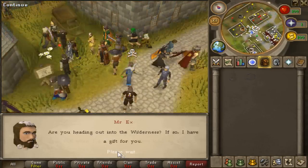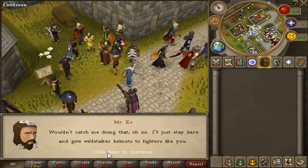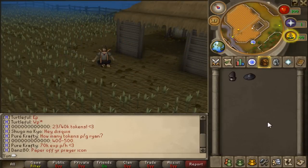As for the second hat, the Wildstalker Helmet, you can get it by speaking to an NPC named Mr. X in Edgeville. This hat tracks how many kills and deaths you've gotten during your time in the wilderness.